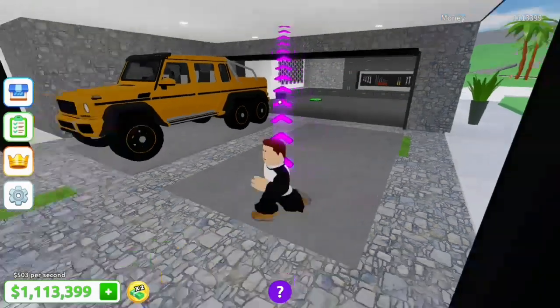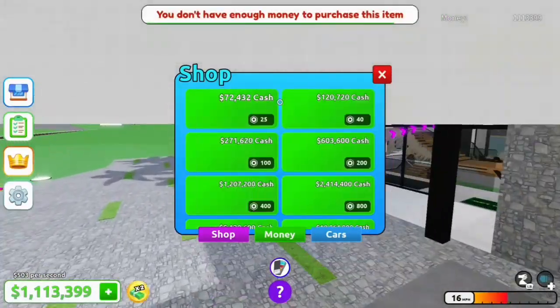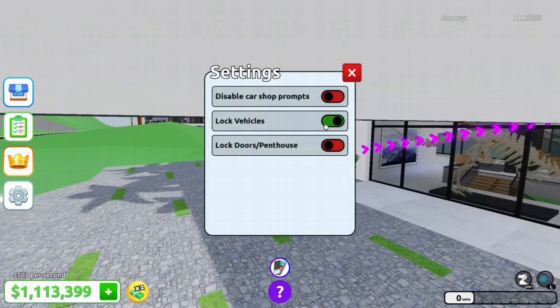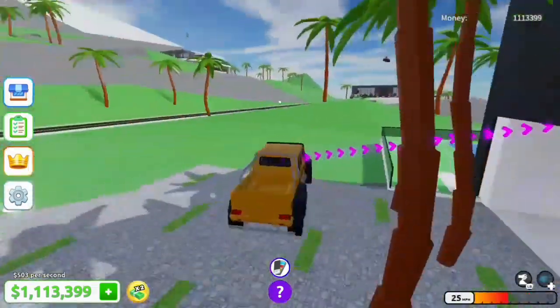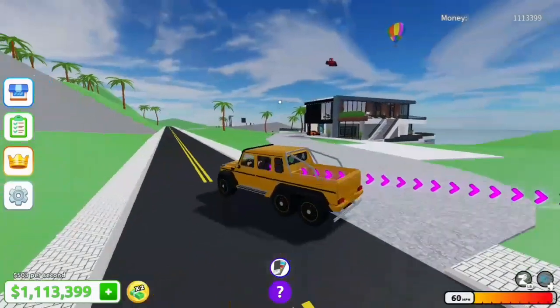Let's spawn this bad boy in. Oh my, that's beautiful. Let's take it for a first spin real quick. We can disable that. I just think it's awesome. At least I'm excited, it's cool. The suspension physics in this game are way better than I thought.